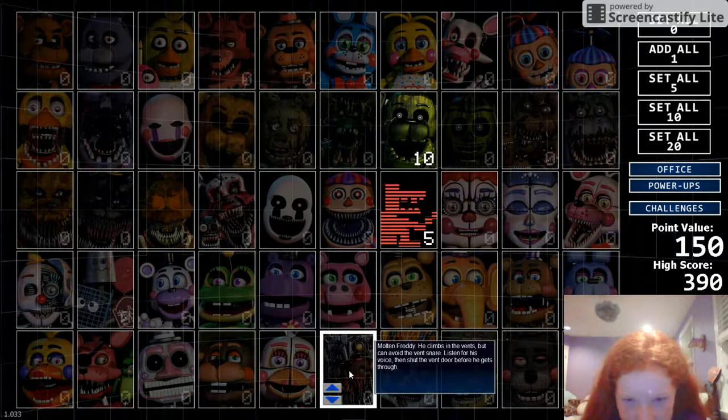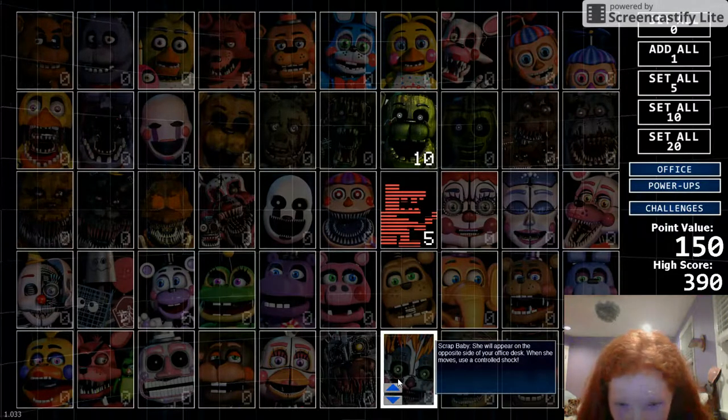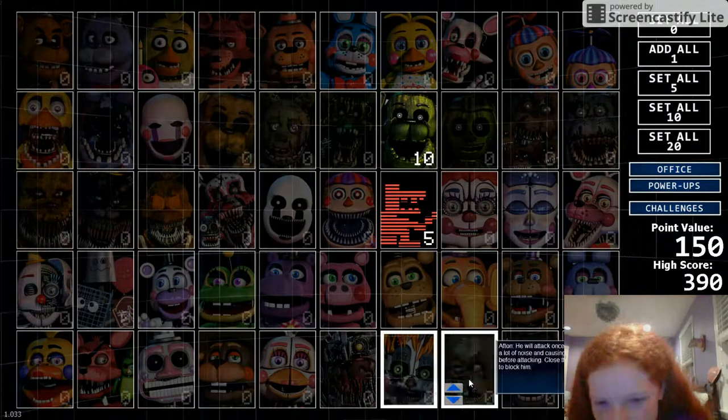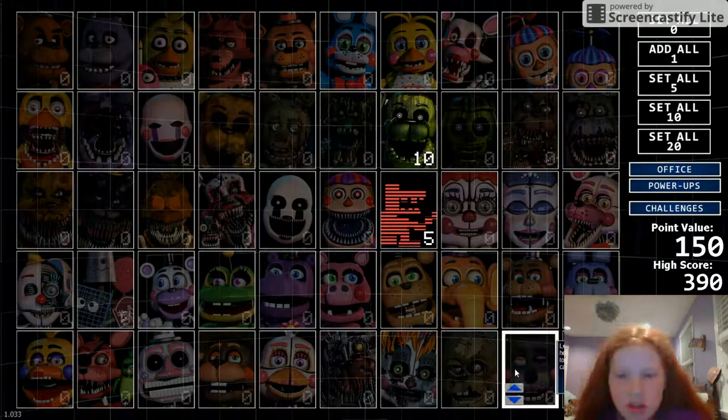He can climb through the vents but can avoid the vent snare — listen to his voice then shut the vent door before he gets through. Scrap Baby will appear on the opposite side of your office desk; when she moves, use a controlled shot. Just like FNAF 6. Once per night, making a lot of noise and causing the lights to flicker before attacking — close the right vent door to block him, so we just keep those vent doors closed.